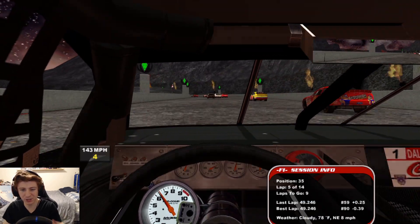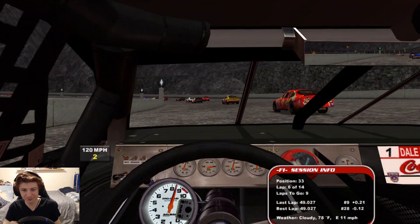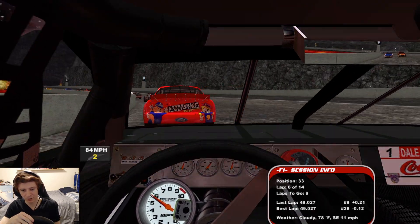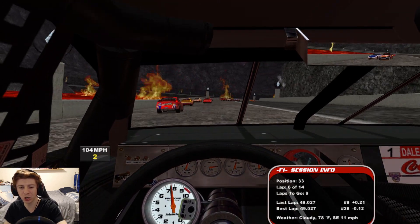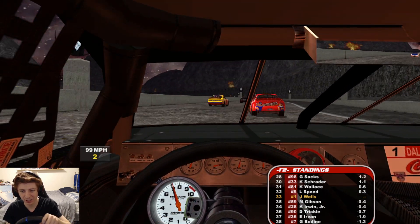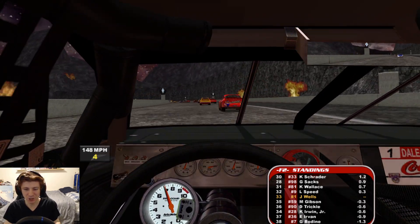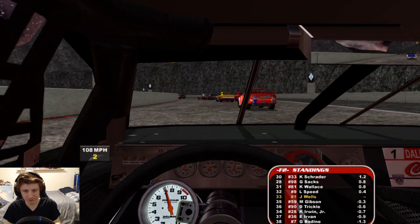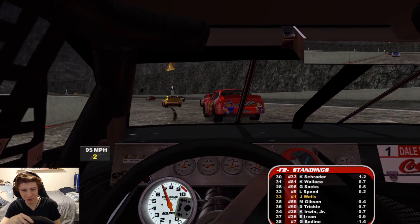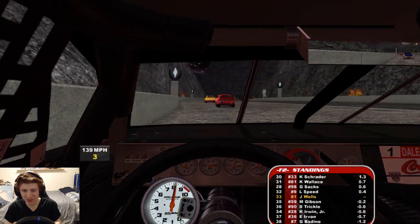We just absolutely sent it past Lake Speed and Kenny Irwin. Not doing the best job of saving my tires, but I'm limiting the sliding on the exit of the turn — which is good, that's what we want to do. See what kind of shape our tires are in — yeah, only a little bit of wear. Could be worse, could be better. We're up into 33rd here with nine laps to go. You really need to be careful getting back on the throttle on the exit of that left-hander — it's very tempting to stab the throttle too early. You get out into that dark gray, it's just like sand — no grip out there.